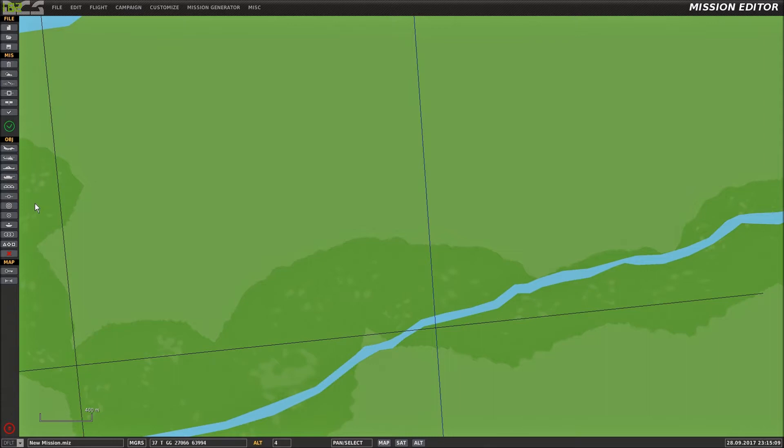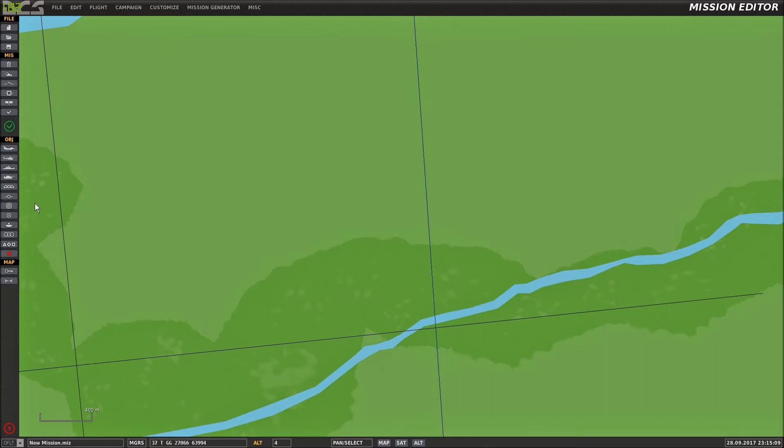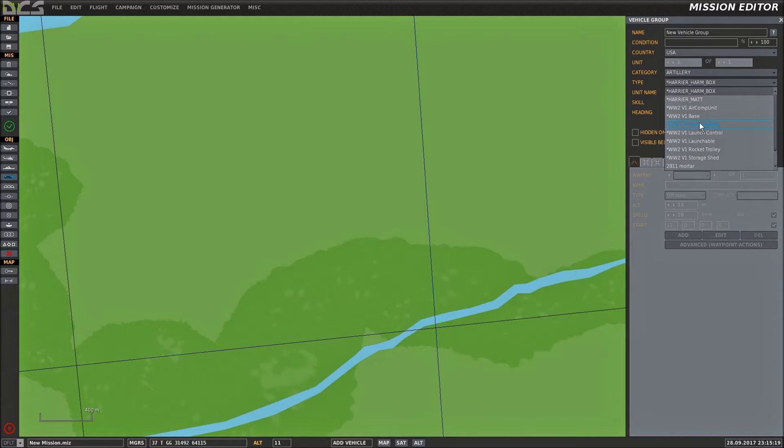So where can I find the actual V1 rocket? Go into the tank, select artillery, and you can select any of the items in the V1 launch pack.